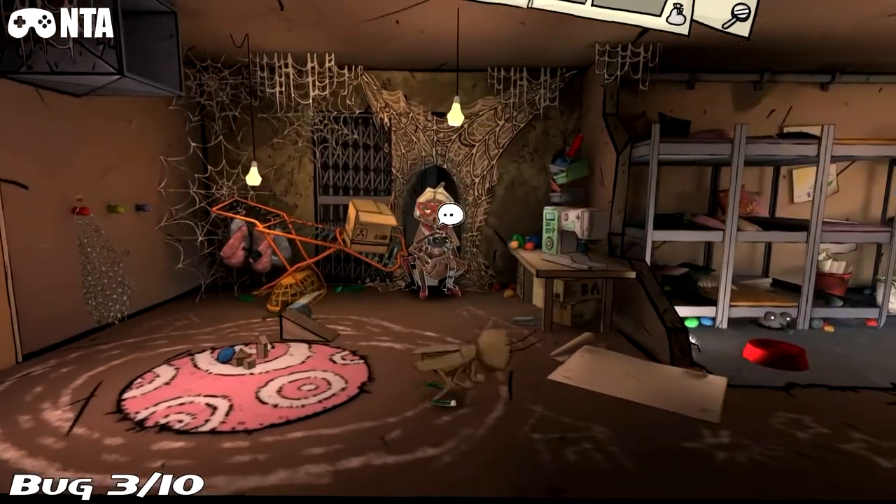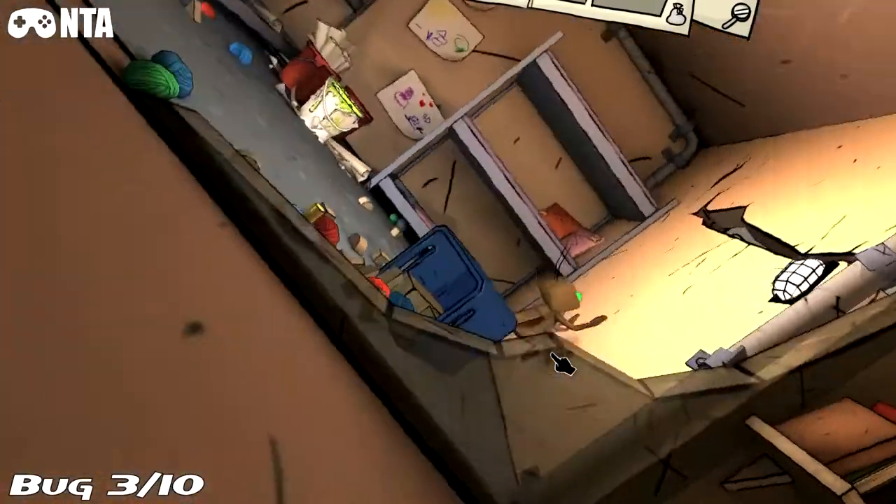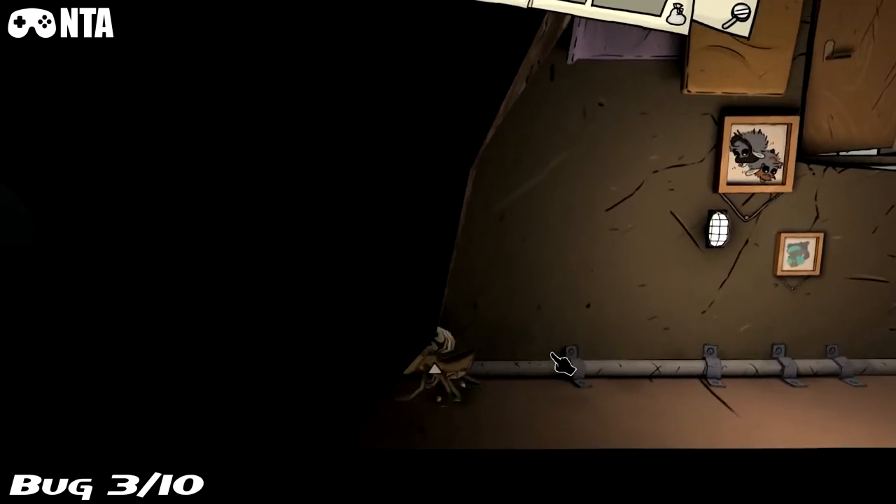Bug 3 — you can't even see it unless you're on the roof. So go on the ceiling in the spider room, go to the far left and you'll see it right there.